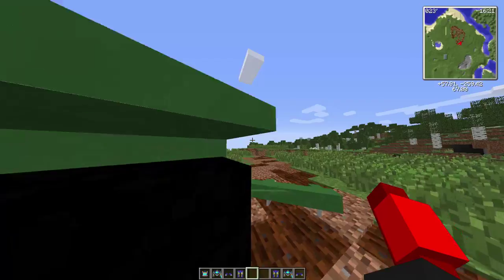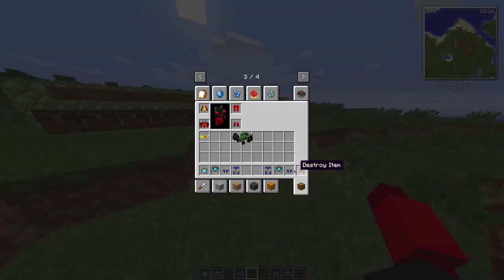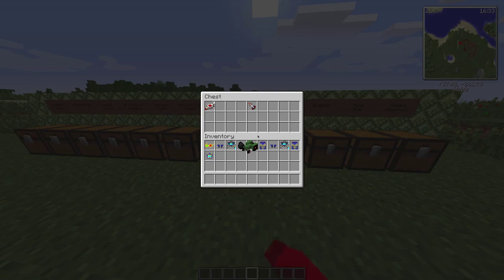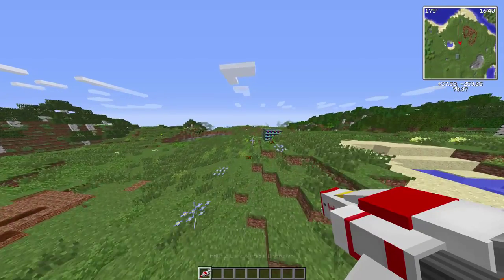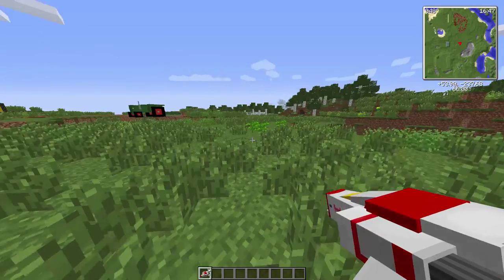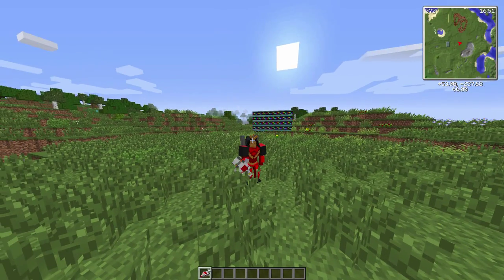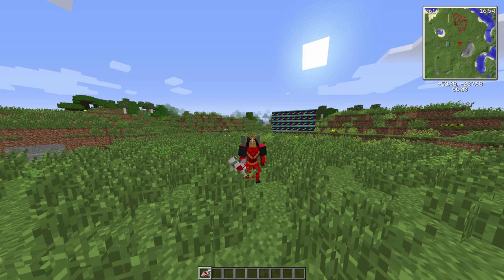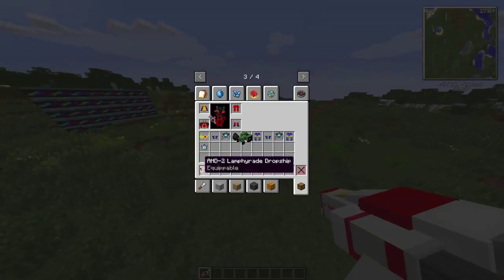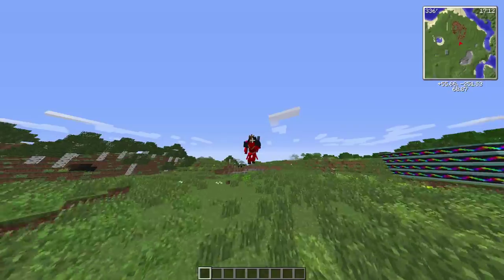So when you place it down it changes into a vehicle - that's how it works! You right-click it and it transforms. You right-click it a few more times and it gives you the armor and puts it on. It looks so weird and cool flying around in this. That's how the Transformers mod works.